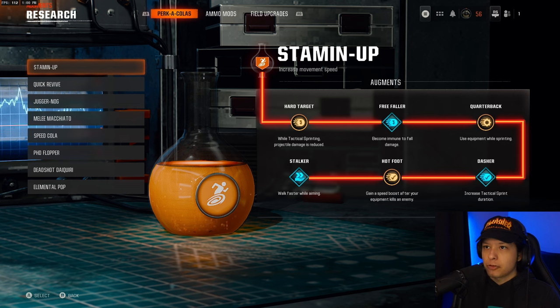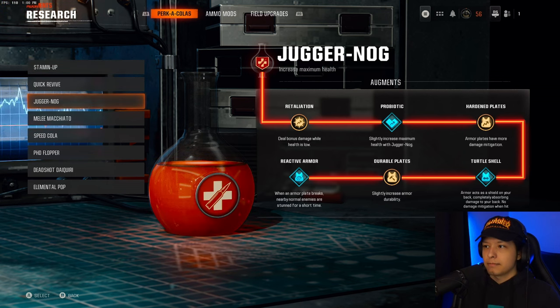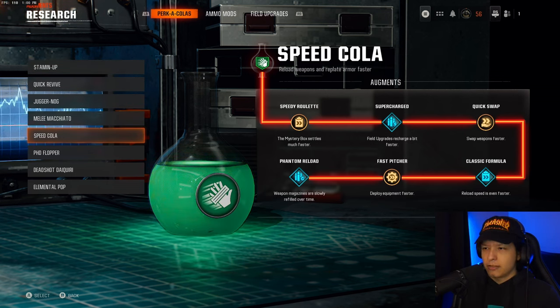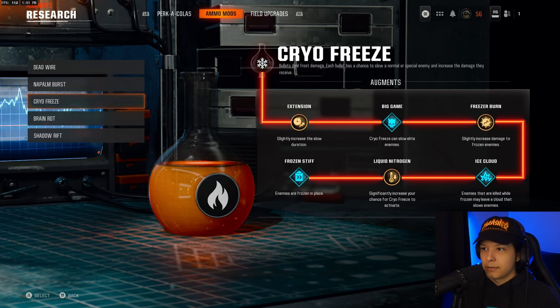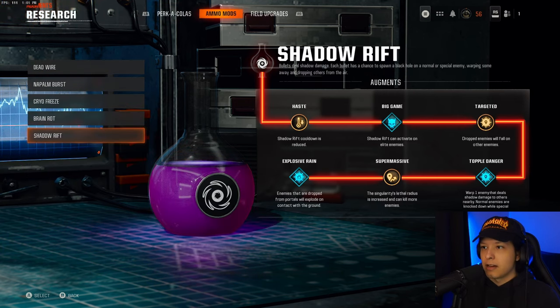Just not launchers — I only got them up to Gold. Here are my augments, which are all maxed out. These don't take that long; this took me about two or three prestiges to get done.